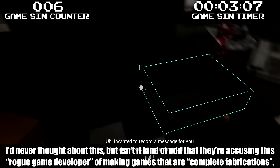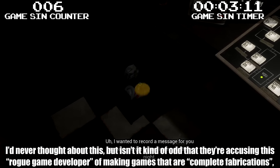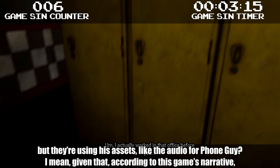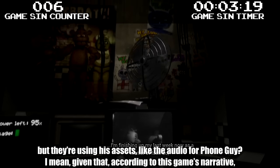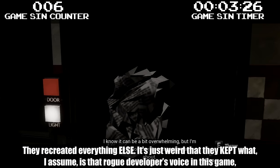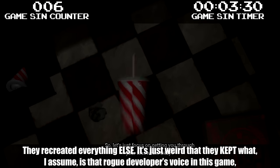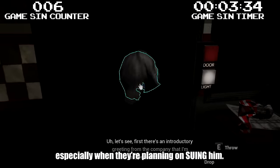Isn't it kind of odd that they're accusing this rogue game developer of making complete fabrications, but they're using his assets like the audio for Phone Guy? Given that the developer probably used names and locations from Fazbear Entertainment without their permission, they're within their legal right to do this, but they recreated everything else. It's just weird that they kept what is presumably the rogue developer's voice in this game, especially when they're planning on suing him.